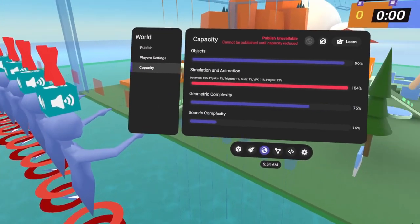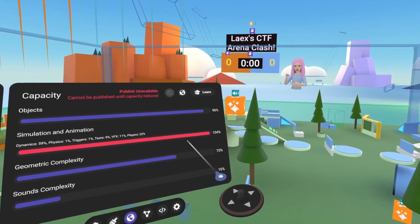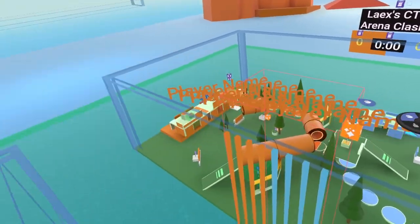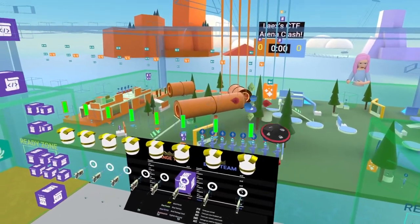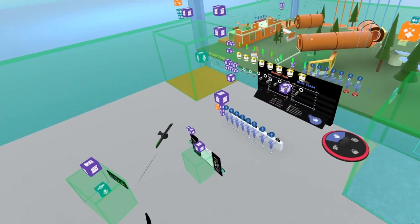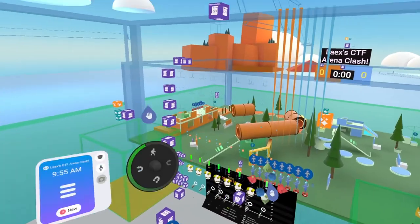Our simulation animation capacity just jumped to 104%. It looks like something turned to animated via script. There must be some object that starts as not animated and is then set to animated when the world runs. We had done it, and now we're over capacity. I don't actually know how to fix that because I don't know if it's a bug or not. So I guess this comes down to finding more ways to optimize.